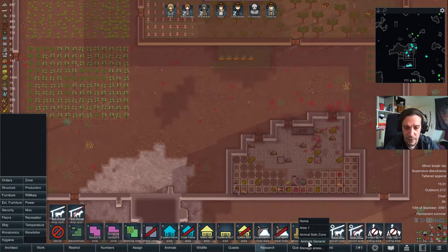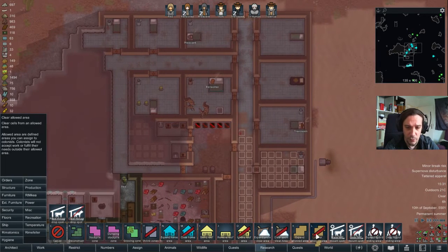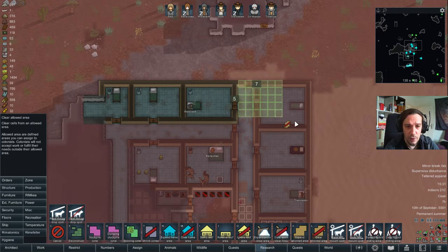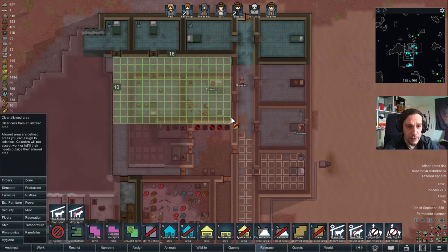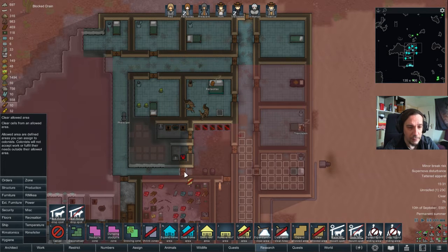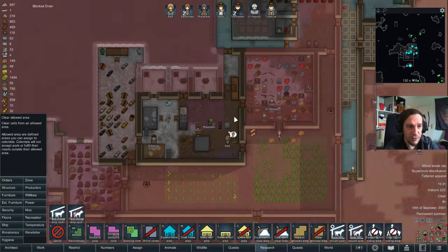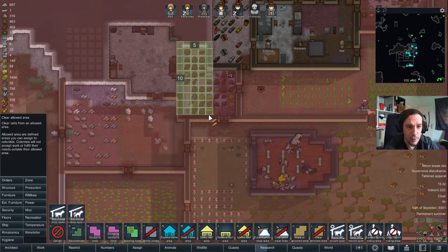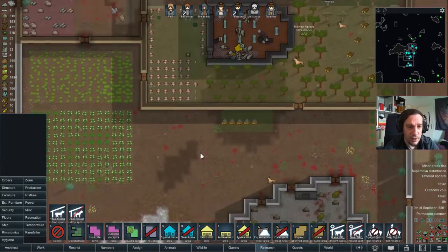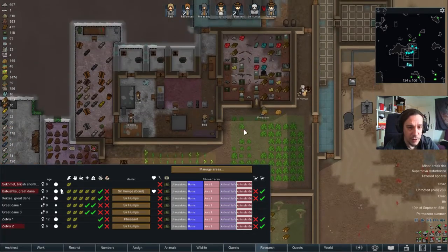I have animals general and an animals safe zone. I'm gonna configure the animals general zone and clear some allowed areas from there, because I don't want my animals in general in these areas at all. This place is reserved for the humans and I wanna keep it that way. This way a lot of dirt production will already be prevented. Next step — I don't want them in the freezer anymore.